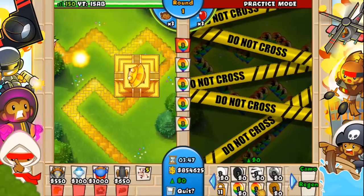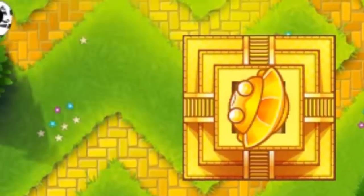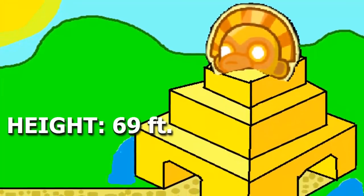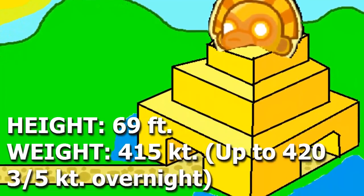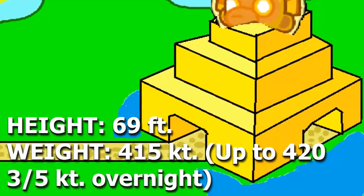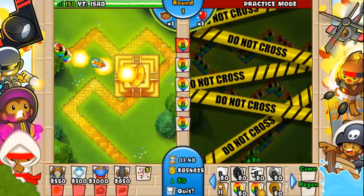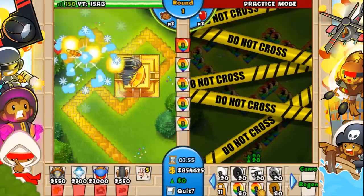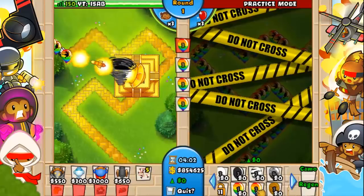Let's introduce episode one's first contestant — it's the one and only, the second most feared tower in the entire monkey kingdom: the Temple of the Monkey God. Standing at a staggering 69 feet tall and weighing in at a whopping 415 kilotons, increasing to as much as 420 and three-fifths kilotons overnight. The monkey temple's immense power is controlled purely by monetary gains — the more money you throw at it, the stronger it becomes.